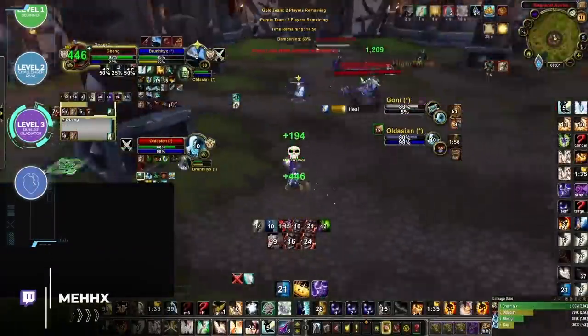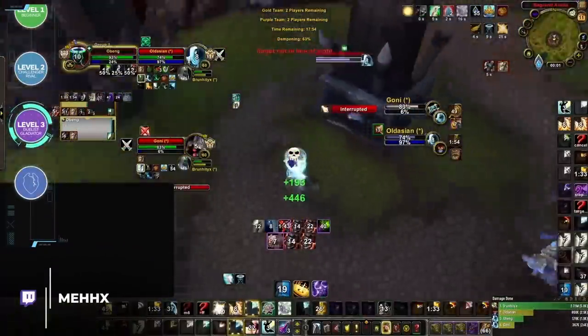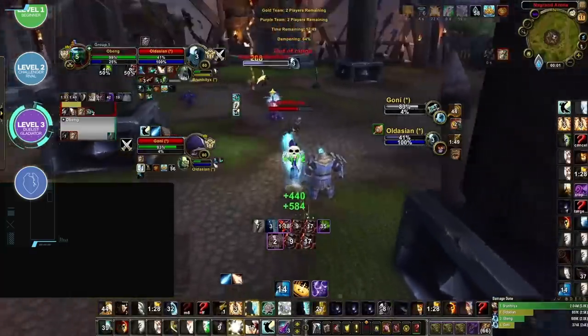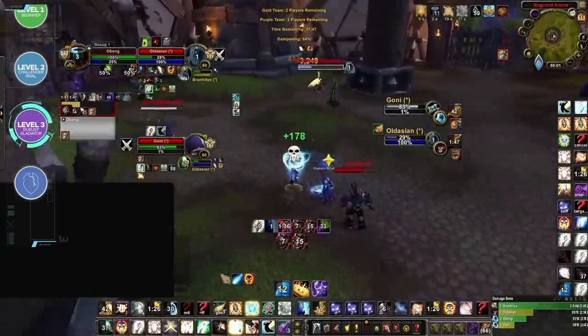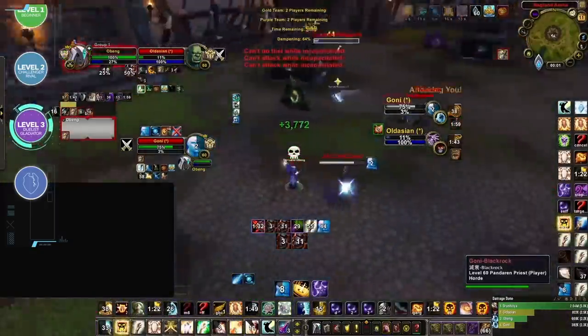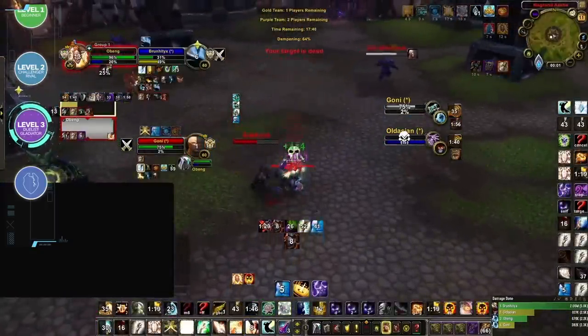This is where we arrive at the duelist and gladiator level, and it's here where players truly begin to understand the complete role healers need to play in arena. It's not just keeping everyone topped, avoiding CC, trading cooldowns, and helping with kills. This is the point where everything starts developing a lot of nuance. Let's break it down one by one.